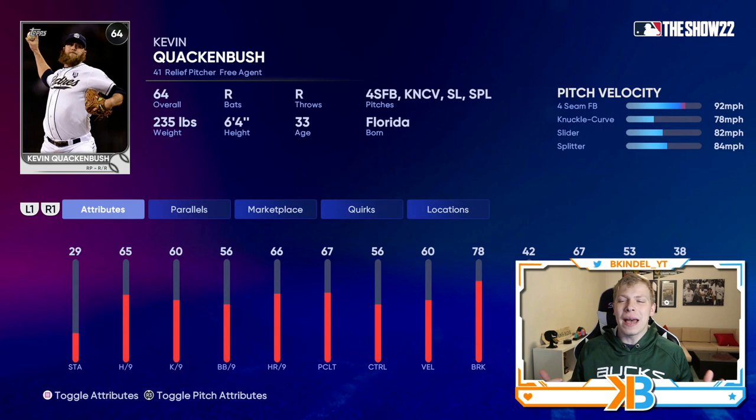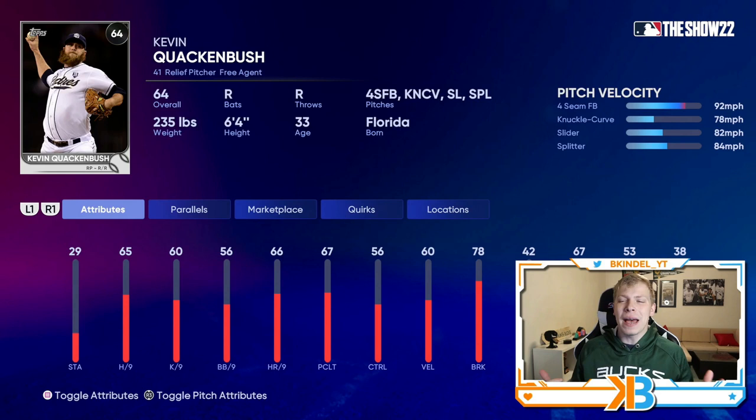Now we have Kevin Quackenbush, who has to have the best last name in all of baseball. 65 hits per nine is gonna be nice. He has a four-seam fastball reaching low 90s, knuckle curve, slider, and a splitter — four decent pitches. He's a solid middle relief option. Also, we've got to pay attention to home runs per nine because we're playing at Coors Field. Quackenbush has 66, which is solid.